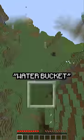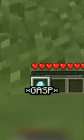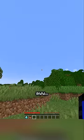Minecraft, but any item I say, I get. Water bucket. Wait, does this actually work? Diamond? Bundle. No way! A girlfriend. Aw, man.